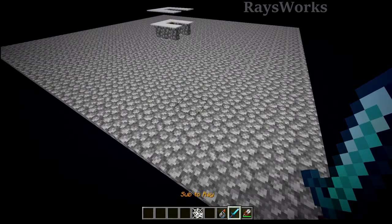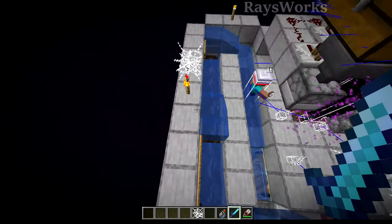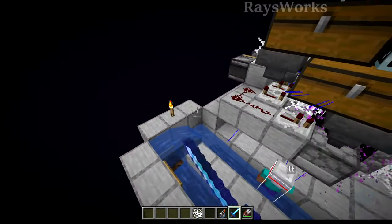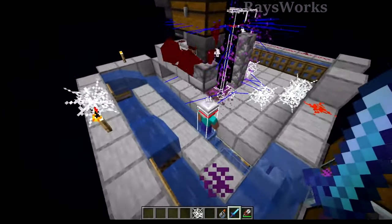So far I haven't seen any web spawn up here, but it's probably a good thing to check every few hours to see if you have a massive clog of web slowing down your endermen from walking in. I also threw down some light sources around the platform so that endermen aren't spawning on it while you're walking or flying out here.